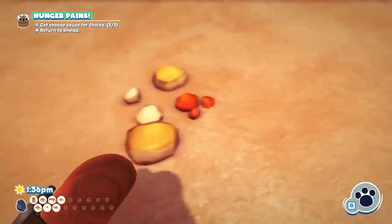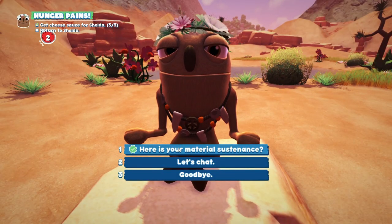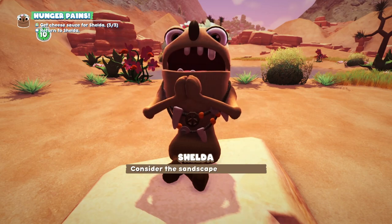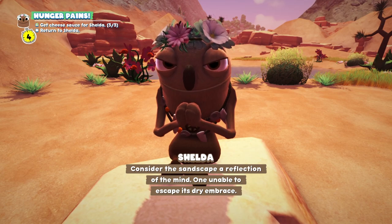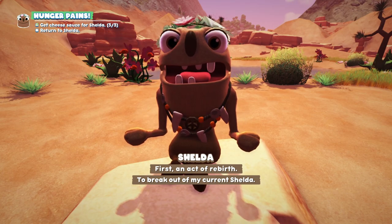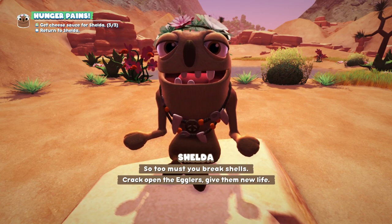Let's return to shelter. I have to catch this thing at night, but for now let's talk with shelter. 'Here is your material sustenance? Oh yum — one is craving rebirth. Consider the sandscape a reflection of the mind, unable to escape its dry embrace. First an act of rebirth to break out of my current shelter — so too must you break. Crack open the egglers, give them new life.'